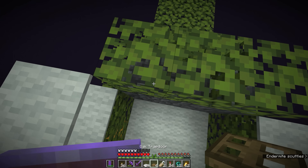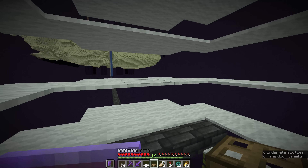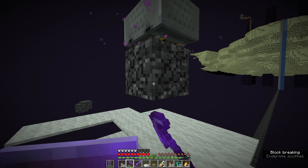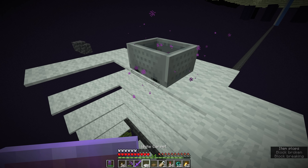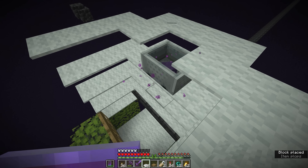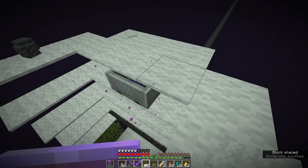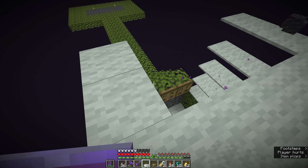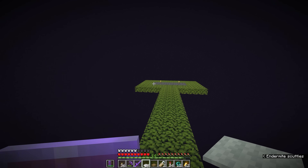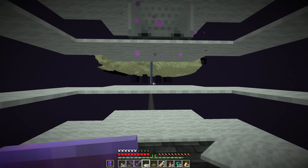Before we do anything else we need to make sure our trap doors are here and open — that's going to trick the endermen into thinking they can walk off the edge of the platform to get to the endermite. To move the endermite into the farm we remove this block, which drops the minecart down onto the top block of carpet. We take out that carpet so the minecart falls through, then place a couple more pieces of carpet over the top. Now the endermite is suspended in this layer of carpet in the farm.